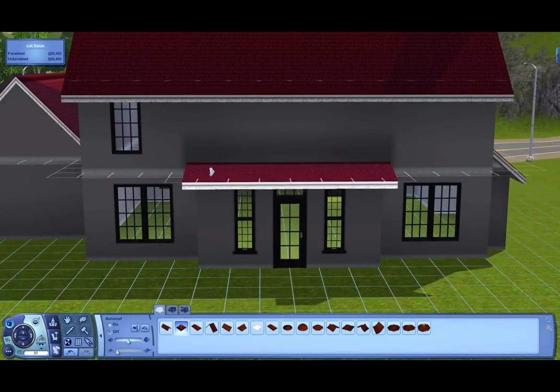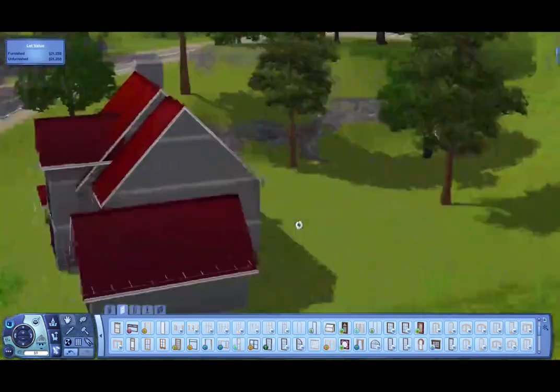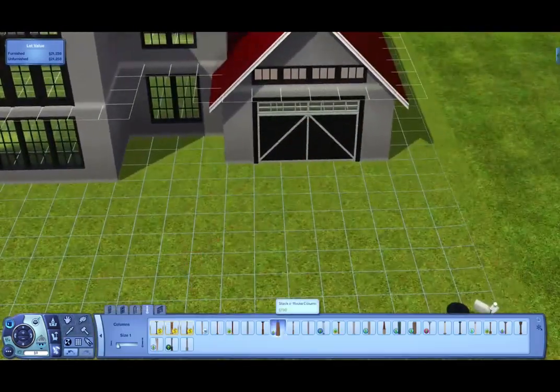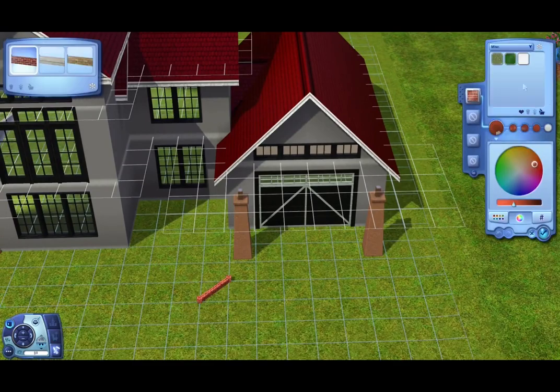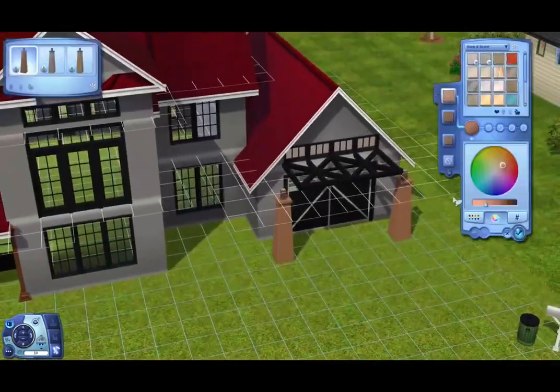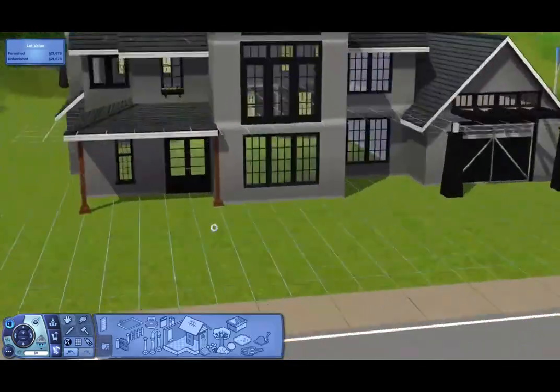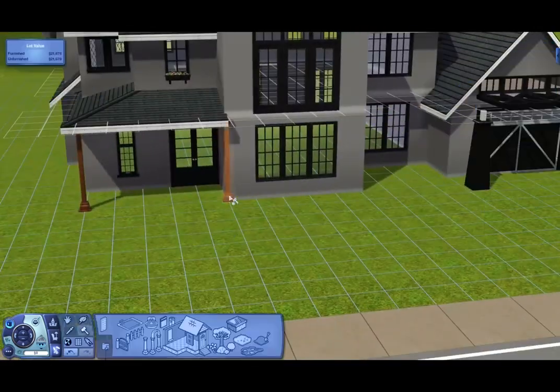I did tweak it a little bit. In the original picture there's not a pop out in the back, and I put a pop out there. Also in the back, the garage goes all the way back to the back of the house, and I just thought it was too much going on, so I pushed the garage up a little bit.